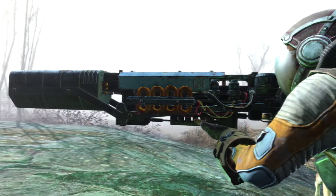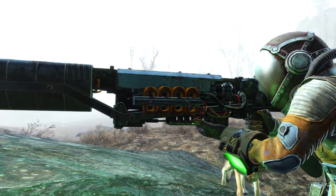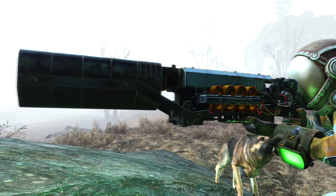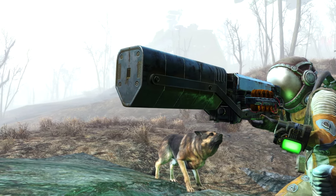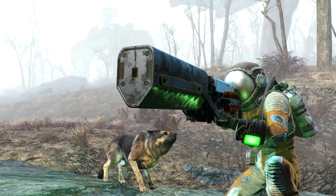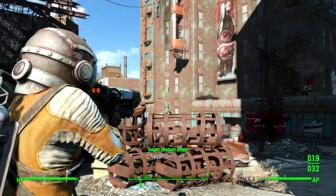You basically charge a shot by holding the trigger and then release it to fire it. It does tons of damage. All you really need to know is that a fully charged shot can kill basically anything in the game on the hardest difficulty in one shot — like this super mutant behemoth, one shot on the hardest difficulty.